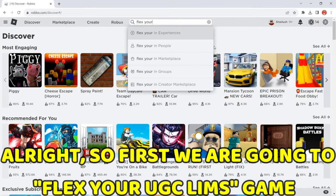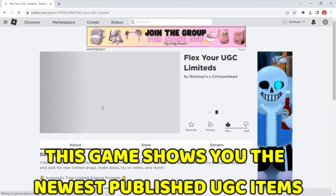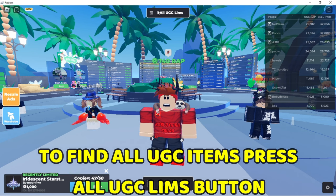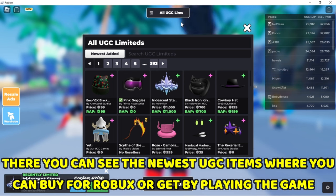We are going to go to the UGC Items game. This game shows you the newest published UGC items. To find all UGC items, press the 'All UGC Items' button. There you can see the newest UGC items, which you can buy for Robux or get by playing the game.